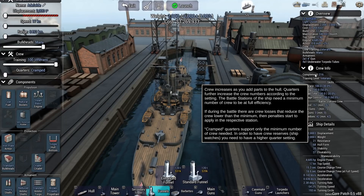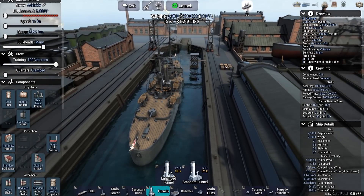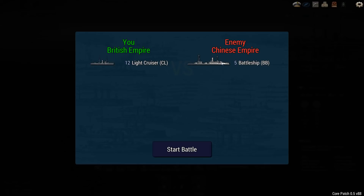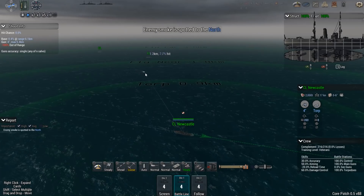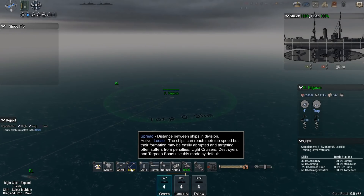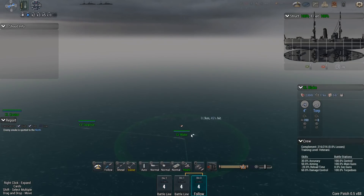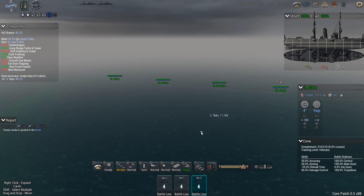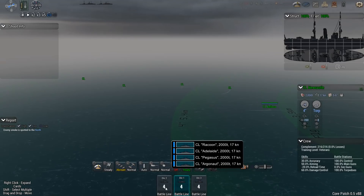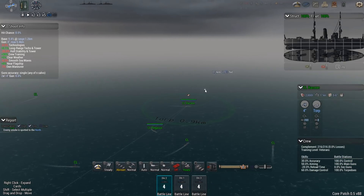2,592 total crew — that might already get me 10 points for lowest crew, depending on how the other guys build their ships. Their attempts are linked in the description. Okay, let's see what the Chinese built — an interesting battleship design with three main turrets and hopefully not too many funnels. Enemy spotted to the north; I'll go with line abreast formation so I can get as many torpedo hits as possible, and nobody launches torps or uses smokescreen without my say-so.